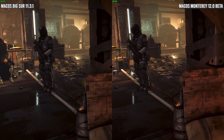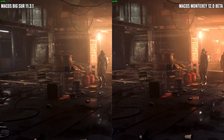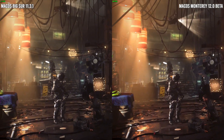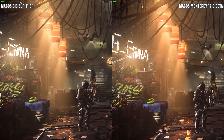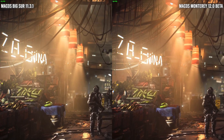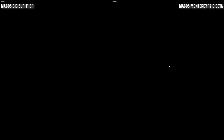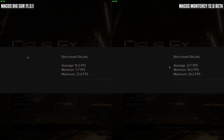The only real difference in the benchmark that I can see is in this particular game, which is Deus Ex Mankind Divided. At the end of this benchmark result, you'll see a kind of significant difference between the minimum frame rates and the average frame rates. I'm not sure whether this can be chalked up to an actual improvement in macOS Monterey or whether this is just an anomaly. But I do encourage anyone else, if they've got access to Big Sur and also Monterey on the M1 Apple Silicon Mac, to try and repeat this experiment.